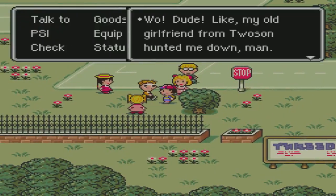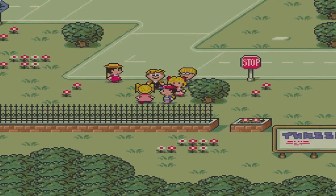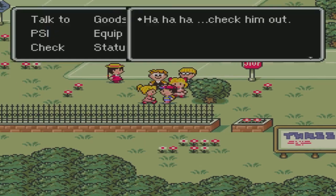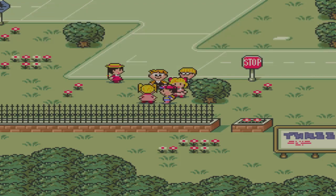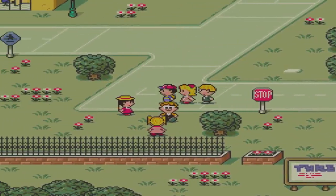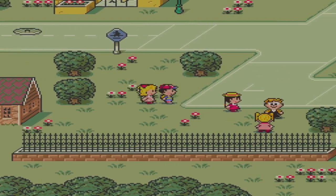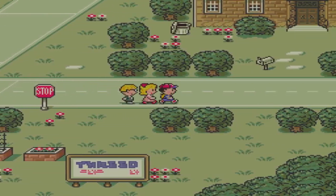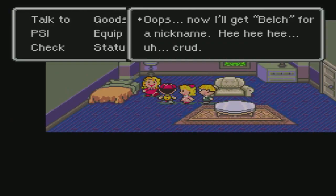Whoa dude — like my old girlfriend from Tucson hunting me down, man. Oh yeah, that girl who basically said she wanted to see her boyfriend in Threed. 'I'm totally bummed because I have another girl over here in Threed.' Now we get to see the epic fight between the three of them. 'After the buses started running again I decided to come see my boyfriend. I really shouldn't have though.' And someone says: 'Burp — oops, now I'll get Belch for a nickname. He he, oh crud.' Hey, we killed Belch!